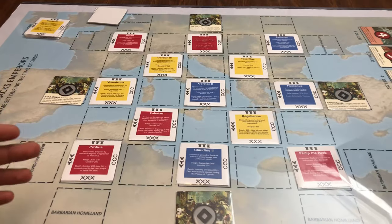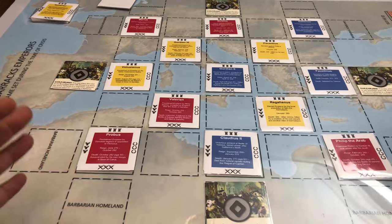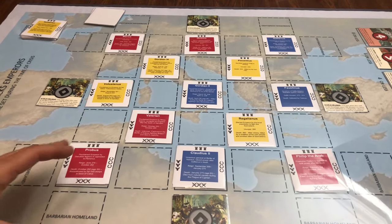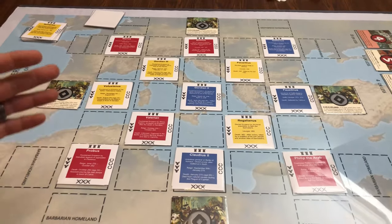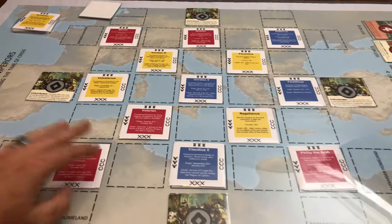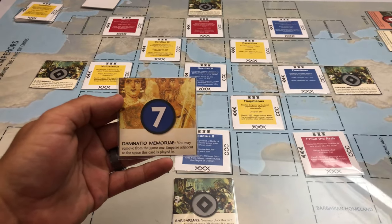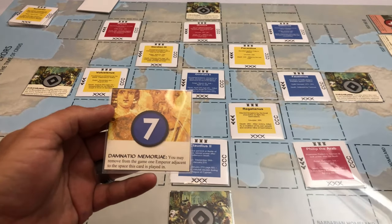But you guys are looking at this board and going, okay, tell us what the deal is. Well, this is a trick-taking card game in which you're trying to capture emperors using your influence to gain the emperors. So the emperors — these cards here, all the red, the blue, and the yellow are the emperor cards. You can tell because it's listed down on them: emperor. And these cards which will be in your hand are called influence cards, and they come in a variety of different suits and values.